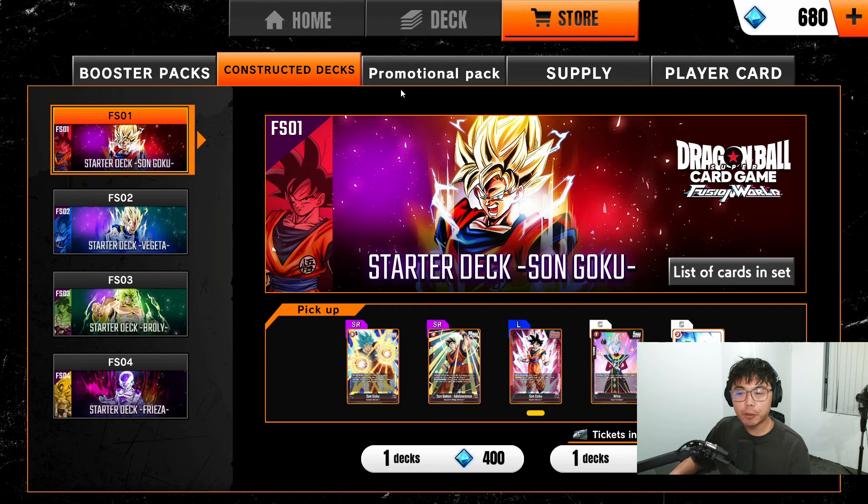So you just downloaded Dragon Ball Super Card Game Fusion World and you're wondering how you should start off. Today, I'll be explaining which constructed deck you should be grabbing as a beginner player. I'm live at twitch.tv/jfano playing the game right now — you can find the link in the description. I have left a code in this video for you to redeem on the game, so good luck finding that. With that said, let's get into this guide.